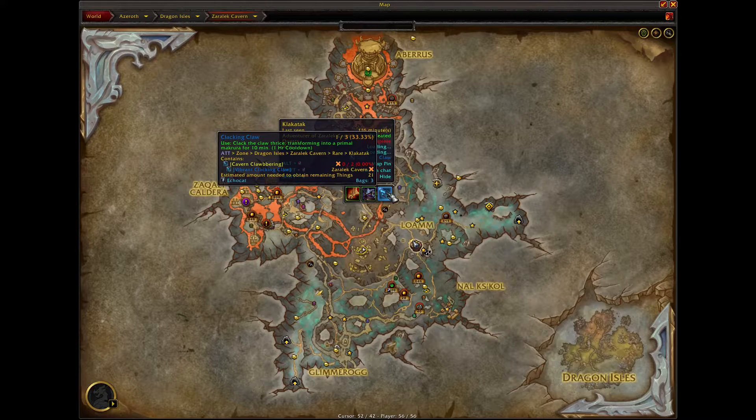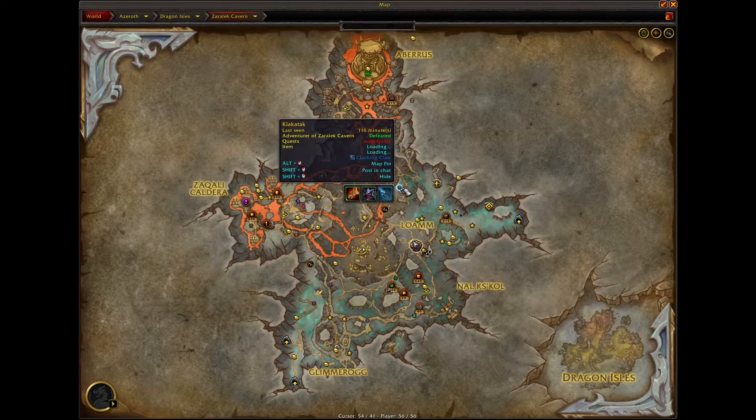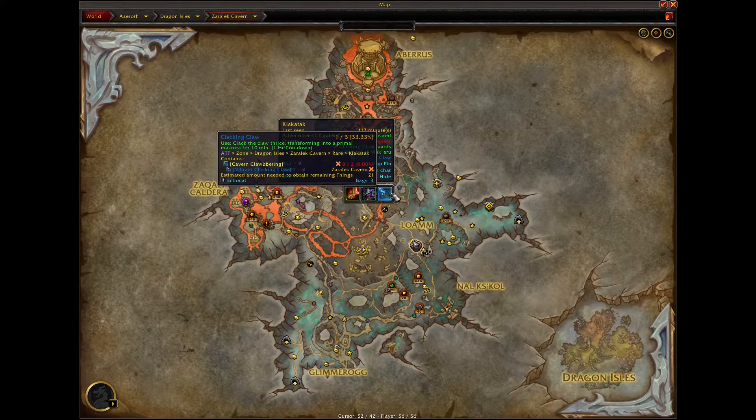It has to be the Clack and Claw that you use — you can't use the Vibrant Clack and Claw toy. It has to be the item dropped off this guy. You can probably get it off the Orkinos or by killing this rare, but the Cavern Rares are kind of impossible to solo. I just had a few spares, and I'll put the coordinates for the other spots where the lobster can spawn in the description. You need to have the Clack and Claw buff active when you head towards the hat.